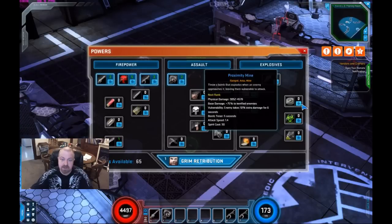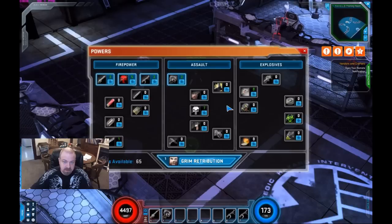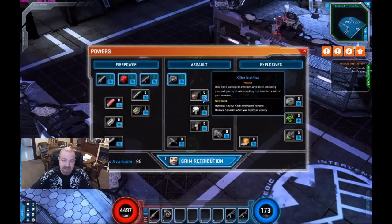The Proximity Mine puts a Vulnerability on enemies where they take more damage. And Killer Instinct — I don't think it's really changed — but it's a damage rating skill.